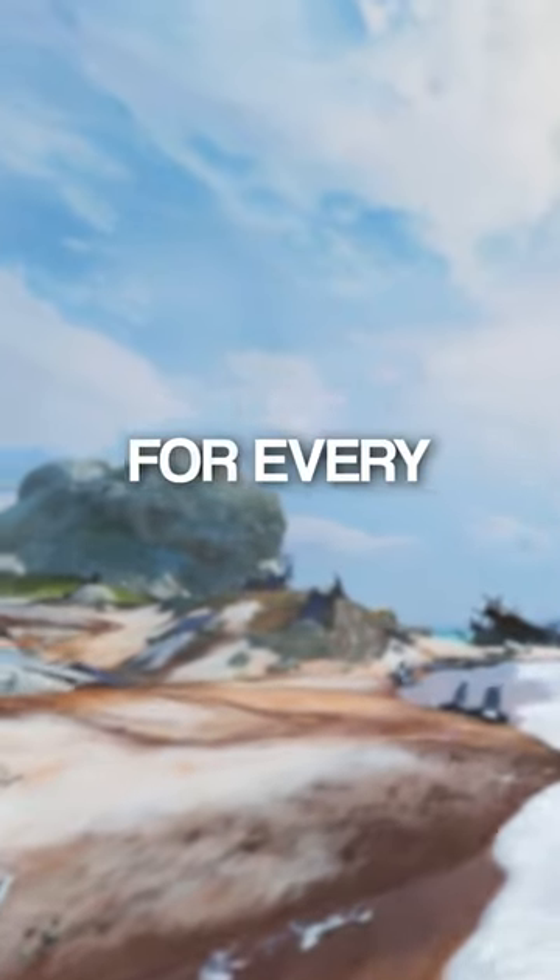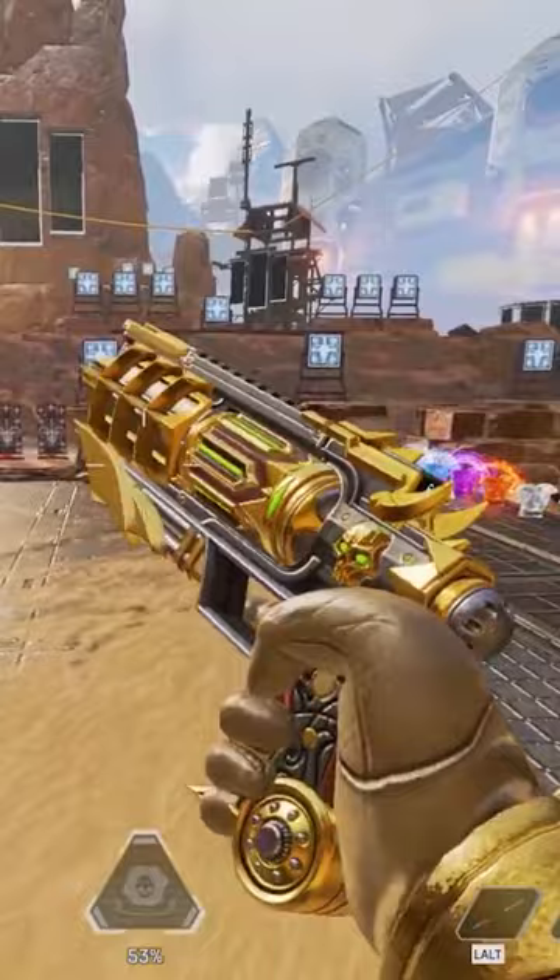This is the best skin for every weapon in Apex. On this episode, we're covering the Wingman, and without a shadow of a doubt, this goes to the Lawbringer skin. With the Golden Spikes and the Toxic Undertone, it makes it really hard to rank this thing anything less than S-tier.